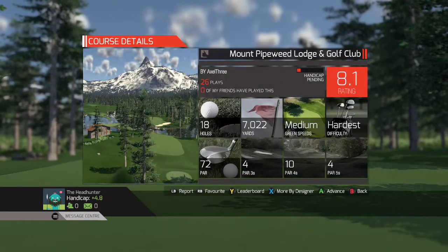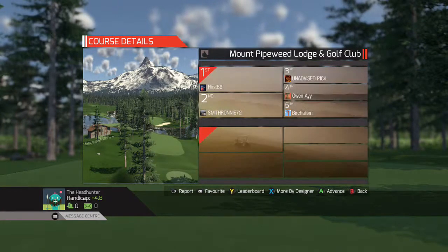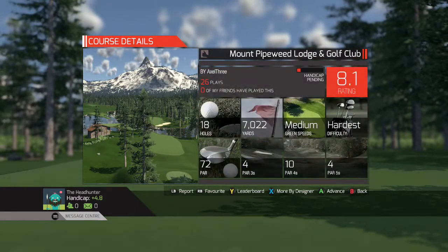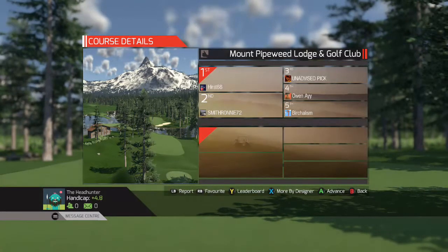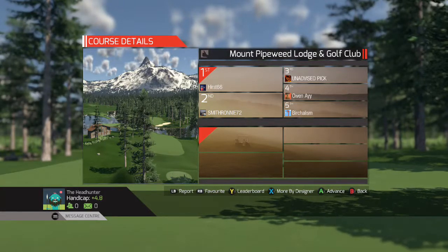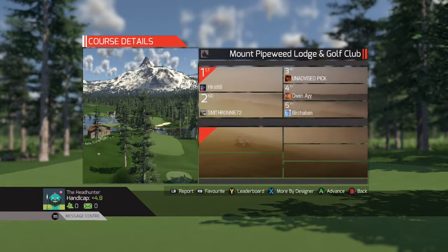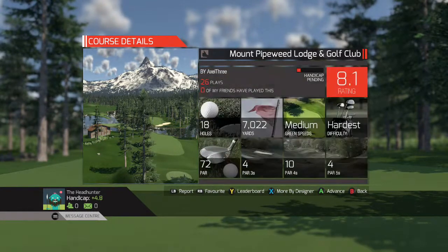Hey everybody, welcome to another episode of Beat the Designer, this is the Xbox version. My name is the Headhunter. Today's match is going to be versus Axle 3 on his Mount Pipeweed Lodge and Golf Club. One caveat is it does take a little while to load, so if you need to use the restroom, you might want to load this up first and go take care of some business. It is the alpine theme and he just recently published it.